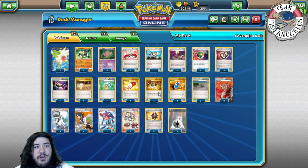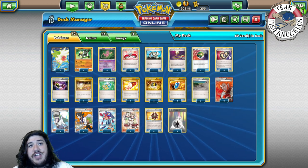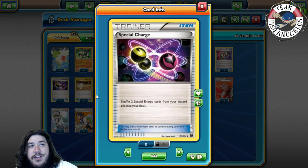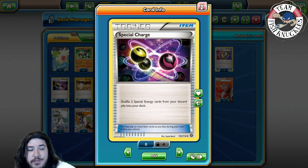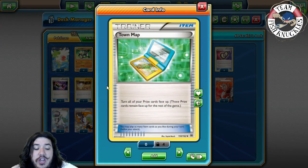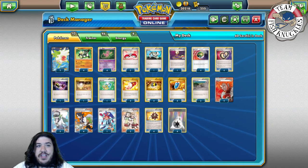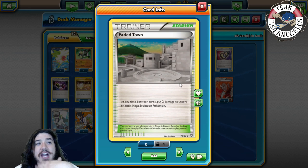You still need Ultra Balls for Shamans and to discard cards like Lysandre for later, but both are really needed. Four Puzzle of Time to reuse cards from your discard pile — could be a Passimian, a DCE, whatever you need. One Special Charge to shuffle two special energies from your discard back into your deck, for when you need more DCEs. One Town Map, which is MVP — you need to know where your Passimians are if one is prized.